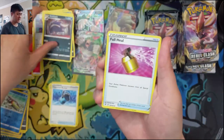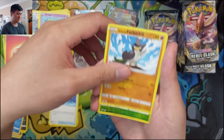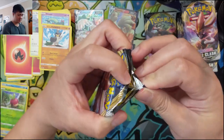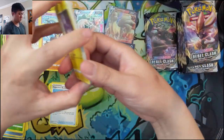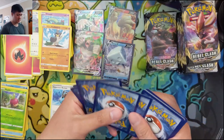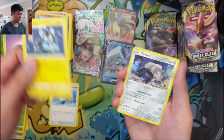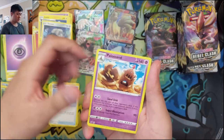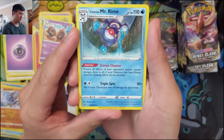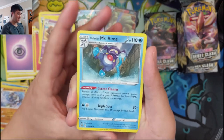We're going to really pick up the pace and skip the commons going forward. Venipede, Drapion, Farfetch'd — we pulled a Sirfetch'd last time. Electivire. Luxio also has that Top Entry ability, same thing as Lombre — kind of cool. Durant, Palossand, Barnicle. Then Mr. Rime — Screen Cleaner: prevent all effects of your opponent's attacks — except damage — done to all your Pokémon that have energy attached to them. Kind of like a weaker version of Galarian Rapidash.